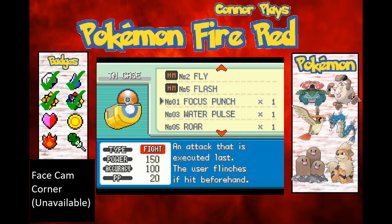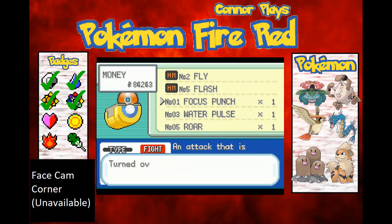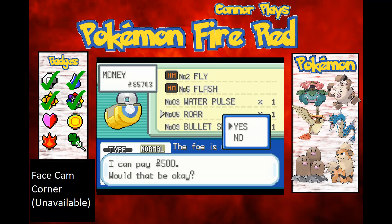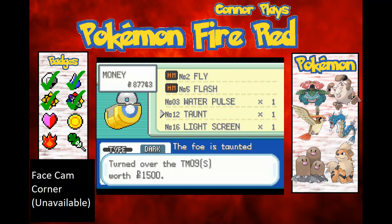Focus Punch isn't a bad move, but the problem is if the Pokemon attacks before I get to use it, I'm not going to get to use it. So I'm going to sell that because it's a very situational move. Water Pulse — I could teach that to Gyarados, but it's a special move with it being a Water-type. Probably not the best idea. I'll get rid of Raw and Bullet Seed too.